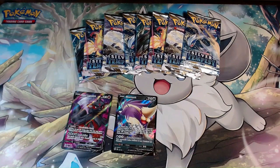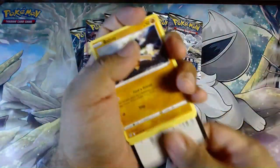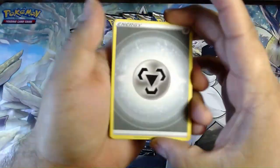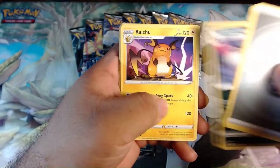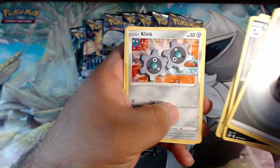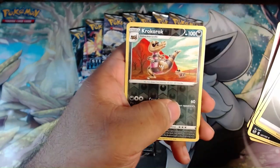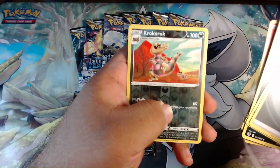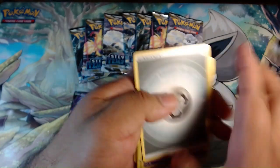Moving on to the packs from the Elite Trainer Box. Metal Energy, Slurpuff, Honchkrow, Raichu, Baltoy, Sunkern, Plink, Petilil, Lidden, reverse Croagunk, Croagunk, and Croagunk non-holo.